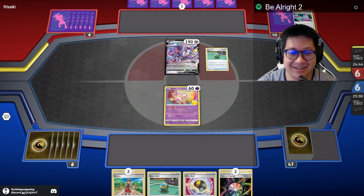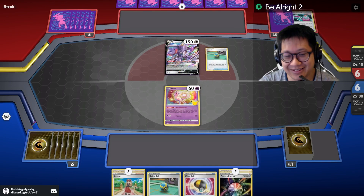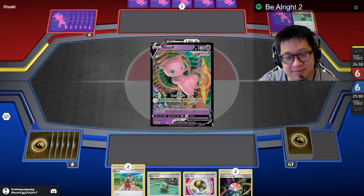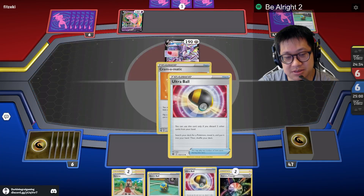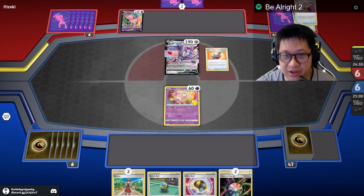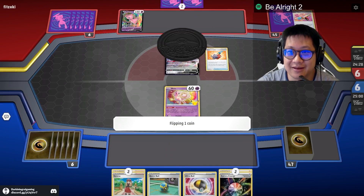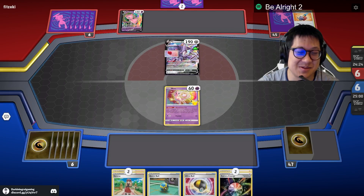Of course it is — what else would it be? Alright Ian. I need to discard three cards — that's got a lot of energy so I gotta go away here. Come on tails! Yeah, tails — that's better for me that way.